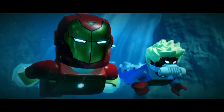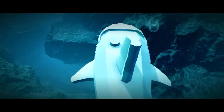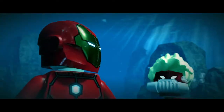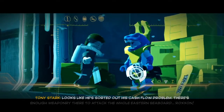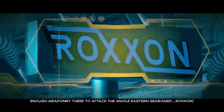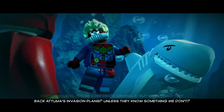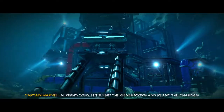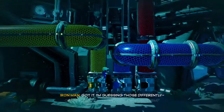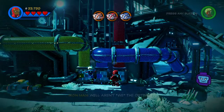Meanwhile, in the depths of the ocean. It's strange — last intel on Atuma suggested he didn't have the resources to be any real threat. Looks like he's sorted out his cash flow problem. There's enough weaponry there to attack the whole eastern seaboard. Those corporate criminals — why were they backing Atuma's invasion plans? Unless they know something we don't. Only one way to find out — let's give them some real bang for their buck. Alright, Tony. Let's find the generators and plant the charges. Got it. This is a different level.